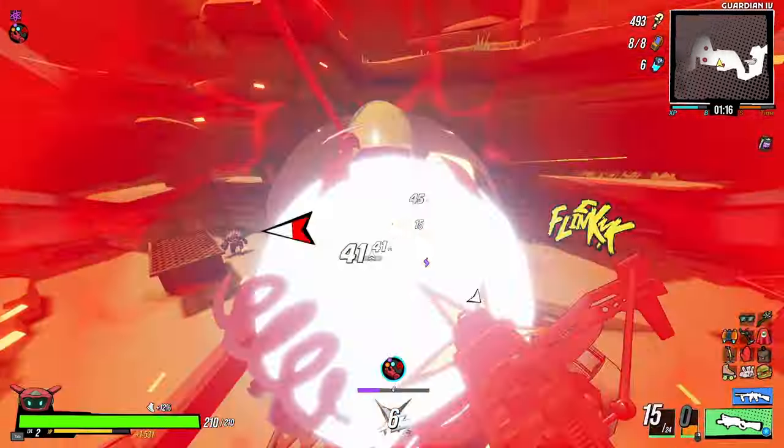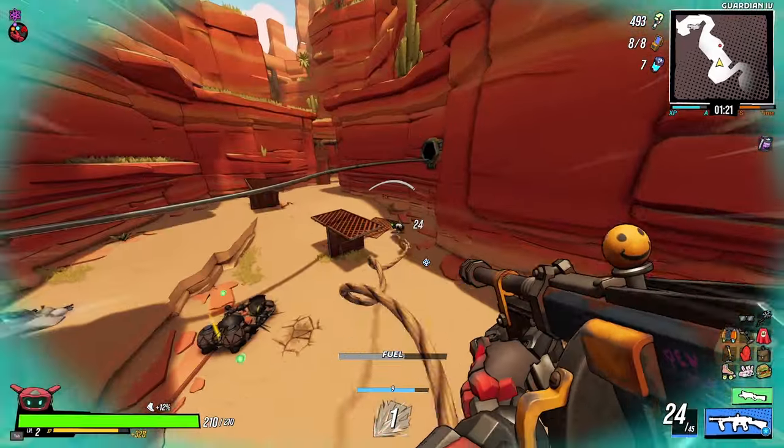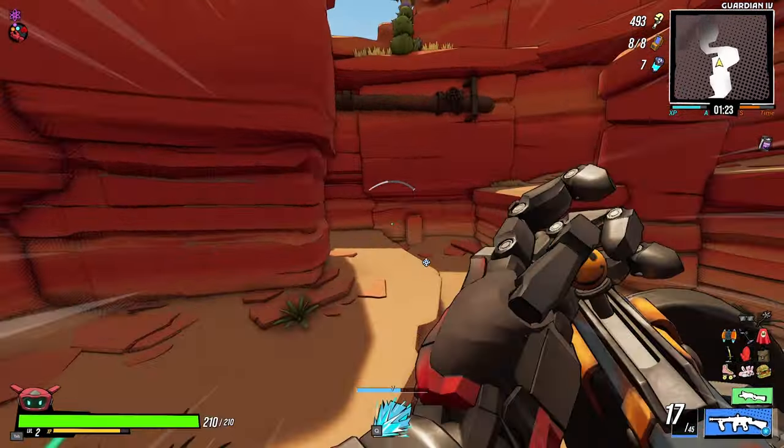There are actually two different ways you can go about unlocking Elementalist: there is a longer but easier method and a shorter but harder method. We're going to start off with the easier method.